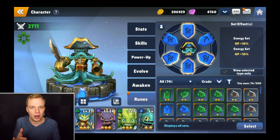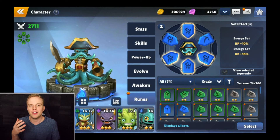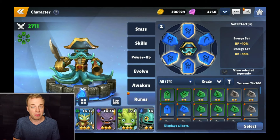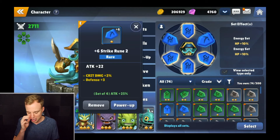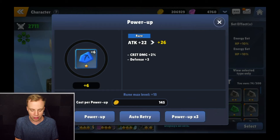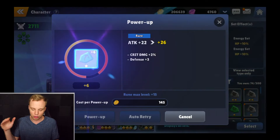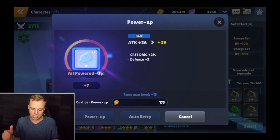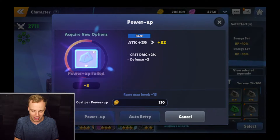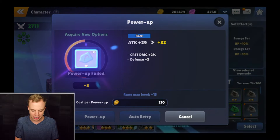Not only can you level up and power up your different Skylanders, but you can also equip each and every one of them with runes, and you're going to find yourself getting way more power out of your Skylanders depending on the runes you put into them. Taking a look at Wash Buckler, there are six total runes per Skylander. When you click a rune, you can click the power up button and use some gold to upgrade them. It's going to increase my attack across the board, and every single time you upgrade them, sometimes they'll fail and sometimes they'll go through. This one is a pretty difficult rune, so we had quite a few failures, but we were able to get it where we wanted.